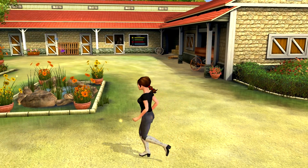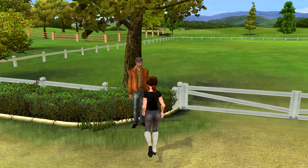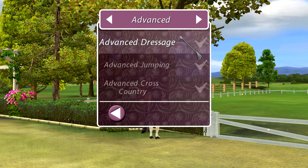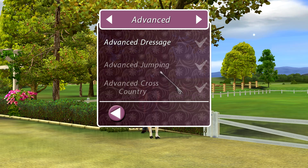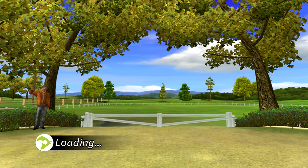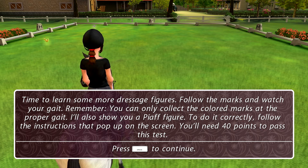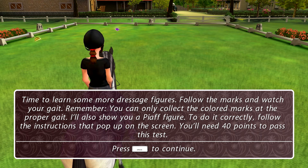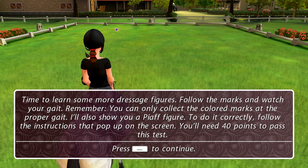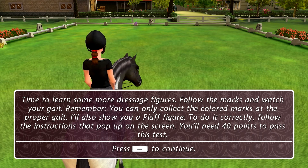Blueberry's stats look okay, so let's go for the training. We are done with all the basic trainings but we now have the advanced training: advanced dressage, advanced jumping, and advanced cross-country. Of course advanced dressage is what we should begin with. Okay, we're gonna learn some more dressage figures, follow the marks and watch the gait. And we're gonna have a look at the Piaffe — which is wrongly spelt here. In English the Piaffe is P-I-A-F-F-E as far as I know.